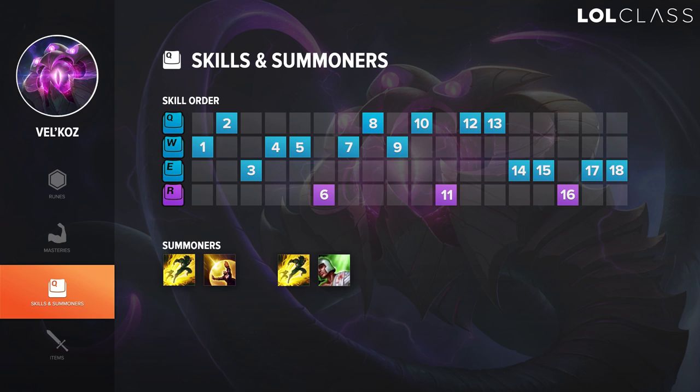For Vel'Koz there are a lot of different summoner spells you can go, but I generally prefer Heal. I think a lot of Vel'Koz players would probably go Barrier, but right now I think Barrier is not that good of a summoner spell unless you're against something like Zed maybe, where the shield actually reduces his damage a lot. I would probably go Heal most of the time. You can also go Exhaust or Ignite — it's honestly mostly personal preference. But on immobile mid lane champions you want a defensive summoner in most cases, because Vel'Koz is also very squishy. So probably Heal or Barrier in my opinion.